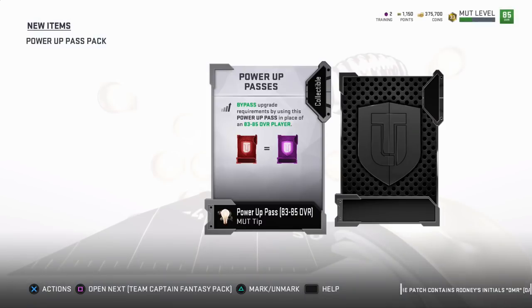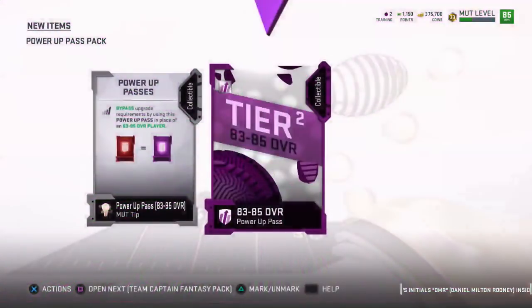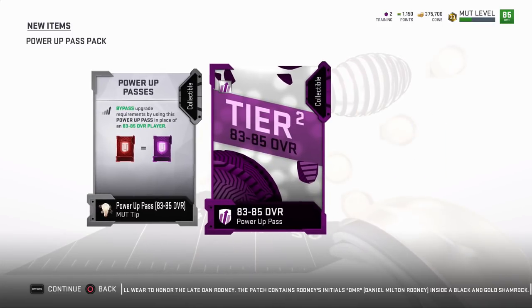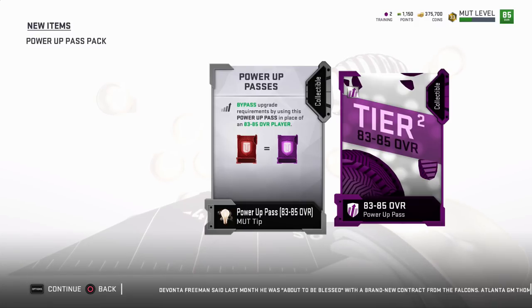When you level up, I think there are maybe two or three more of these. My guess is it goes from 86 to 88, and then from 89 to 91. So it looks like you'll be able to power up some top tier players later down the line. For those interested in powering up someone like a Ramsey or some legends, just hold off right now because we'll get more of these from leveling up in the future.